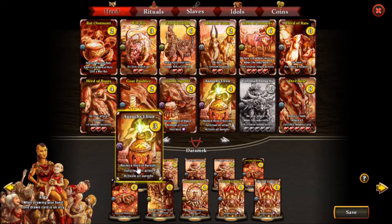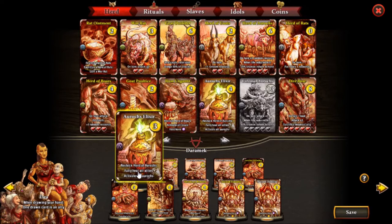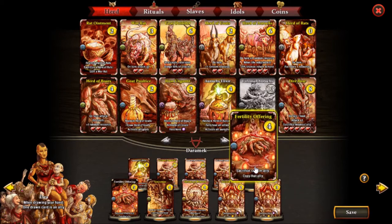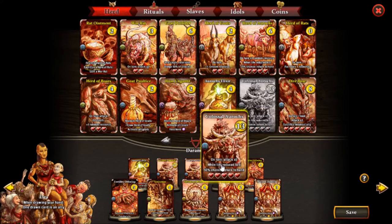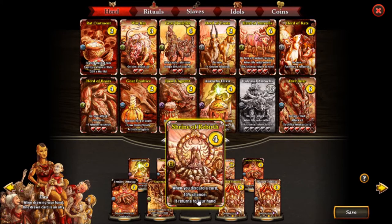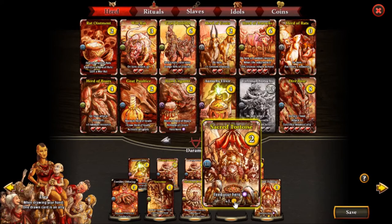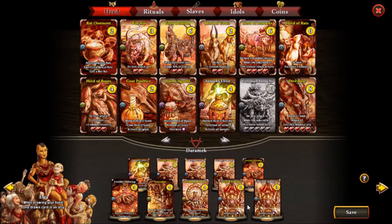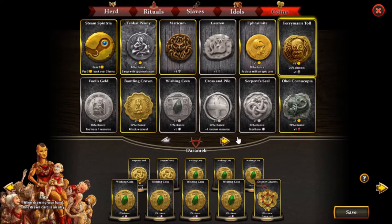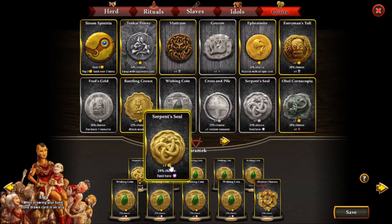Then we have the Aurochs Elixir to activate those Aurochs for a finisher, or also to start your economy by getting the Herd of Aurochs. But you really don't want to do that because then you have less targets for the Fertility Offering, so you have less chances to copy the Colossal Aurochs. Then we have Shrine of Rebirth, which helps the Colossal Aurochs return to your hand for their third effect. And then we have Sagrature Toys, which is interesting for your economy, so we want to run as many magic coins as we can. The Serpent Seal is obviously better for that purpose.